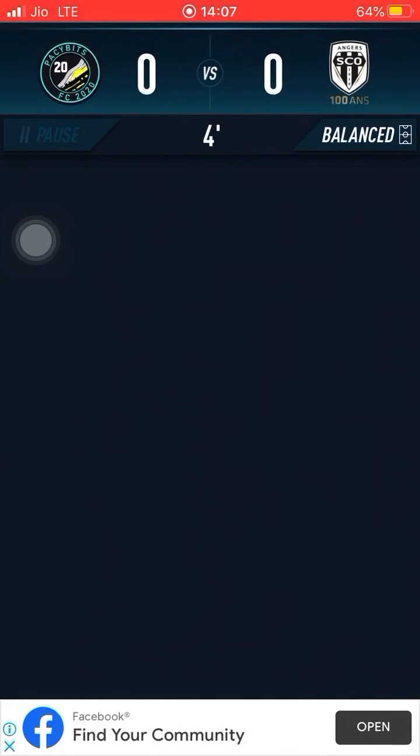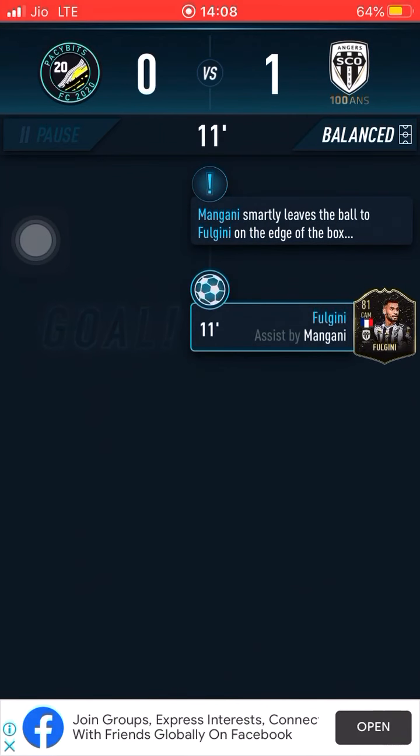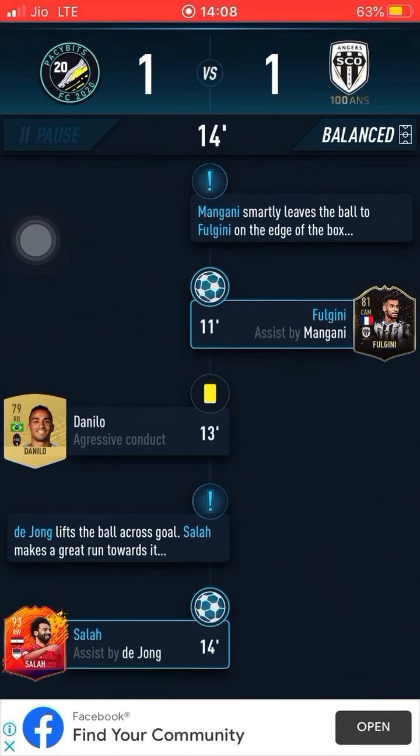When they offer to substitute a Pacey Bits card out, you should never, ever take that option. Because there is always a chance he could score a goal. Sometimes it's a fail, but you should at least give yourself that 50-50 shot of him scoring. It might even turn out to be an assist or a defensive contribution at times. You have to give yourself that 1-in-3 or 1-in-4 shot.